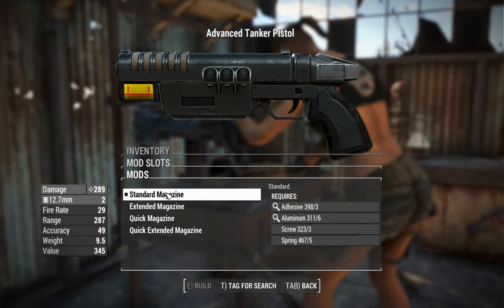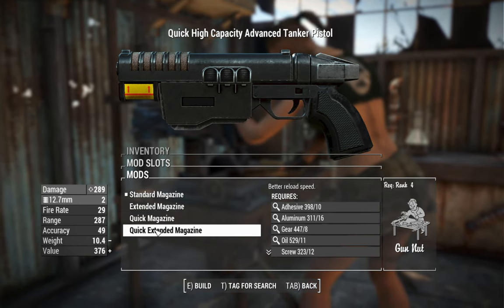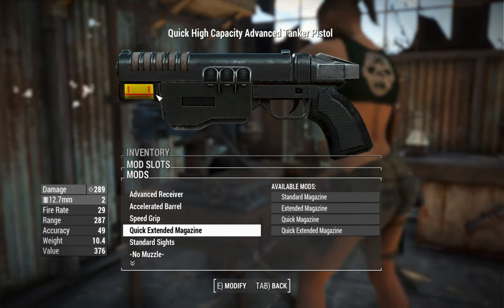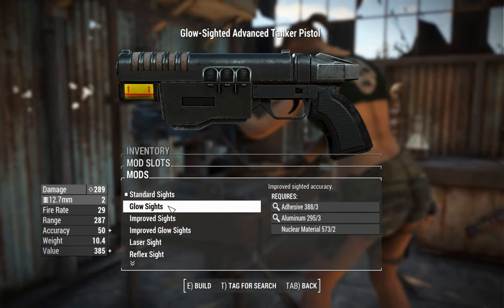Next, we've got the magazine. You can have a standard magazine, extended version, and quick-eject variants of those. That gives you just a little bit more ammo capacity and a bit more staying power in a firefight. Pretty simple stuff.